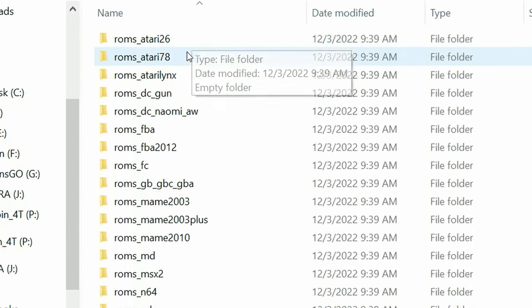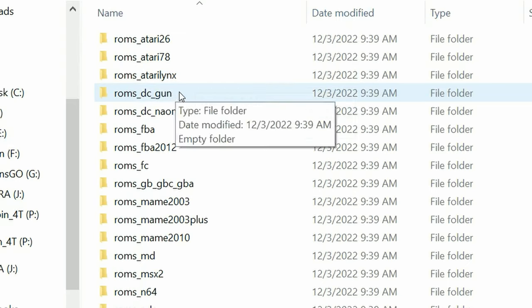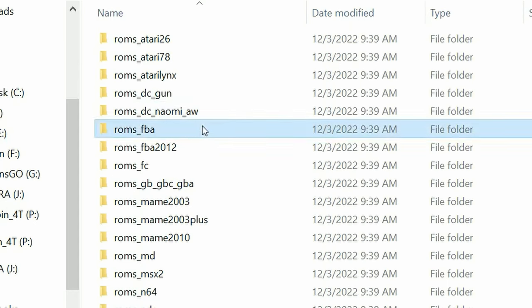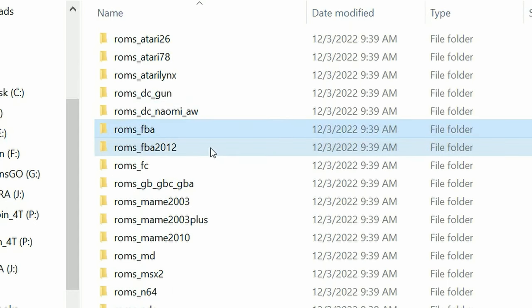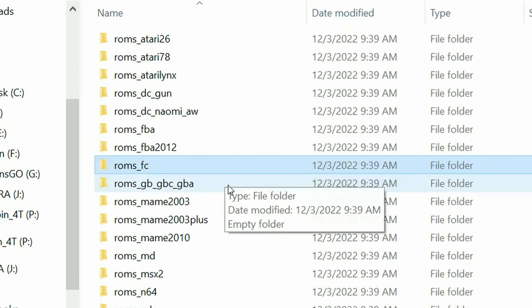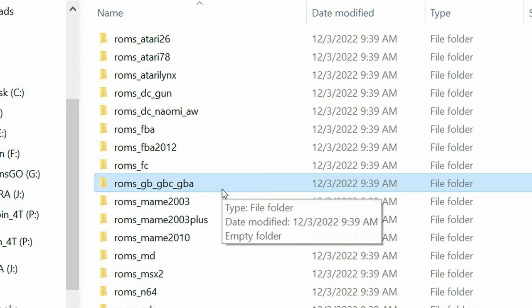The systems we have here are Atari 2600, 7800, Atari Lynx, Dreamcast Gun Games, Dreamcast Naomi and Atomos Wave. FBA, which probably needs the last ROM set before it was switched to FB Neo. Slightly older FBA 2012, which might be slightly quicker than the former. Famicom and NES games. Game Boy, Game Boy Color, Game Boy Advance.